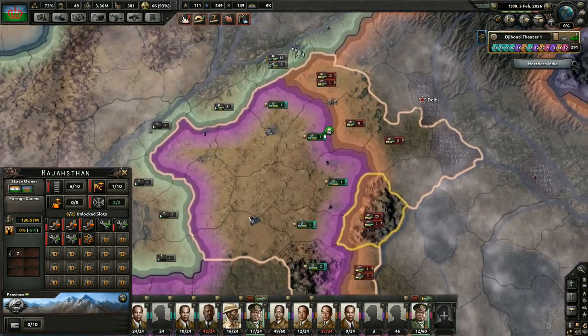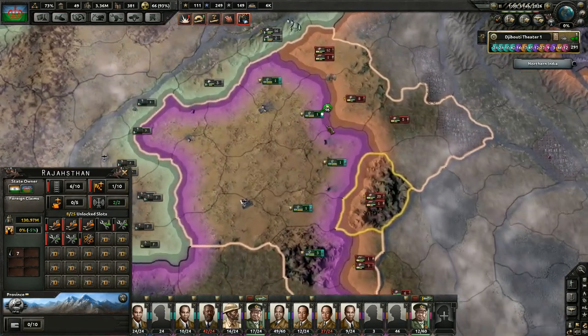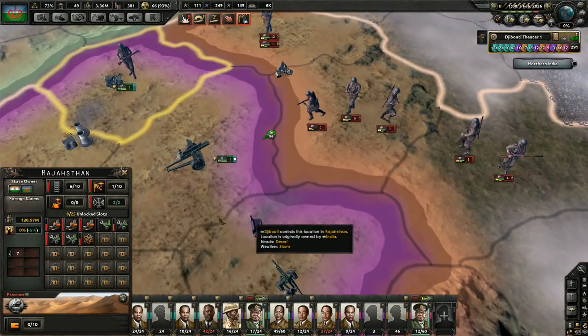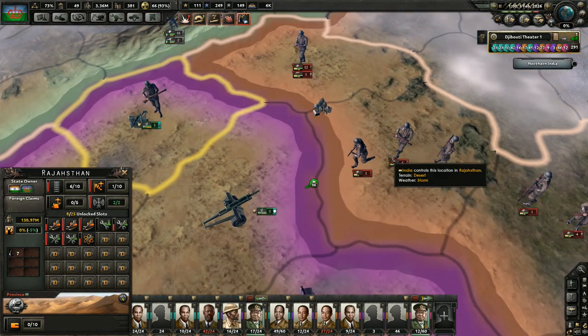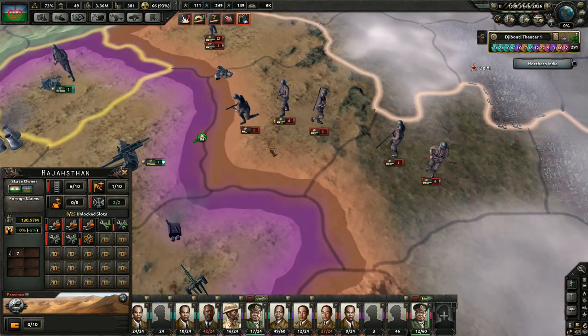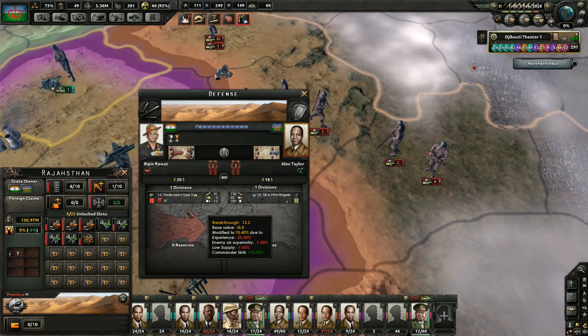Forces are becoming thin — we're being spread very, very thin. Thankfully, because of the fact that we're utilizing very small units and whatnot, we're not having attrition deficits such as the actual Indian forces are.